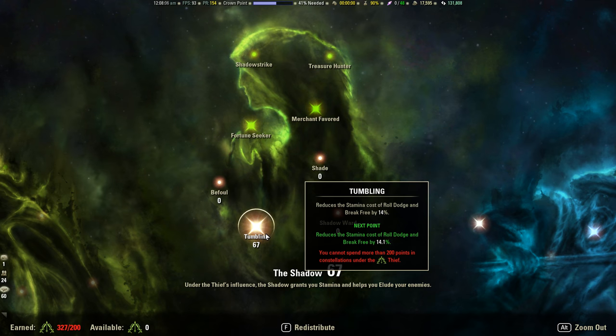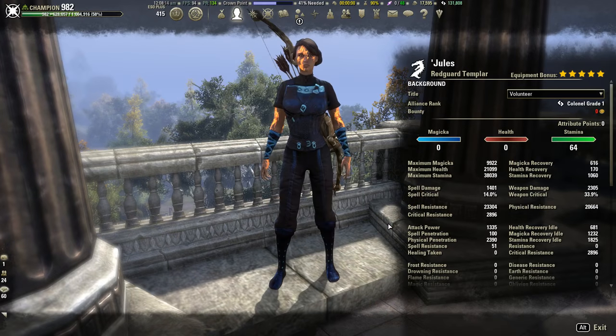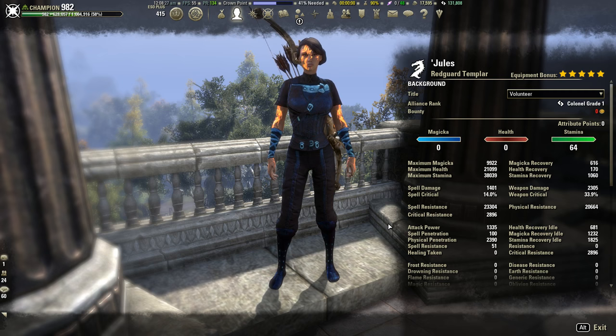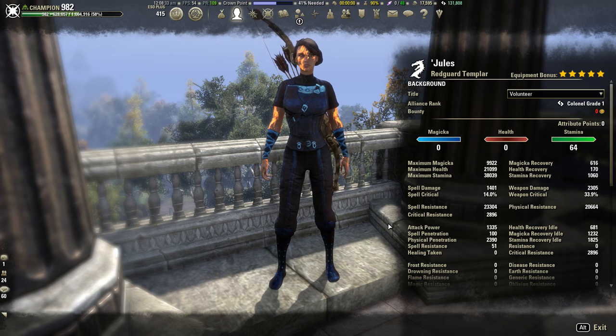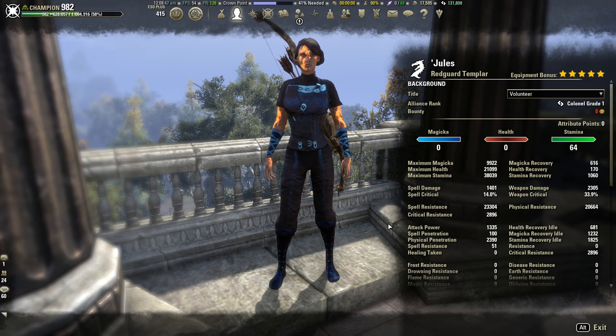Stacking points into Tumbling really helps with sustain on Stamplar — it lets me move and play more like a medium armor build and roll dodge like one, which is a familiar playstyle for me. That is pretty much the entire build. I hope it's been helpful. A lot of people say you cannot run heavy armor on a Stamplar, and I hope this proves you can. Sustain is very good, damage is very good, survivability is very good. If you have any questions, feel free to comment below or contact me on Twitch or Twitter. Hope you have a great day!